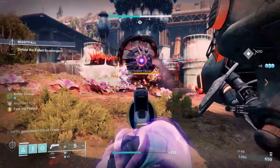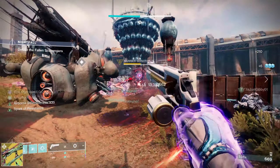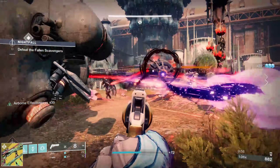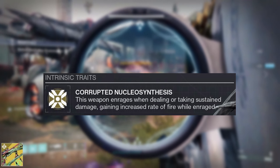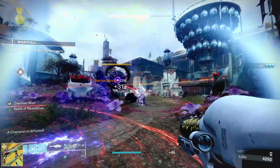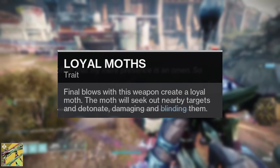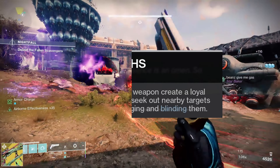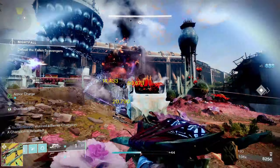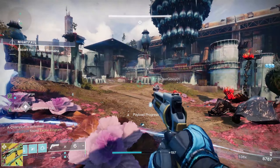Today we're going to be starting off with the two stars of the show. First off, we will start with X-Dedris, which is going to be the exotic weapon of choice. For the intrinsic trait, this weapon enrages when dealing or taking sustained damage, gaining increased rate of fire while enraged. For the perk, loyal moths — final blows with this weapon create a loyal moth. The moth will seek out a nearby target and detonate, damaging and blinding them. So getting kills with it will cause loyal moths to spawn, deal damage, and cause blinding explosions.